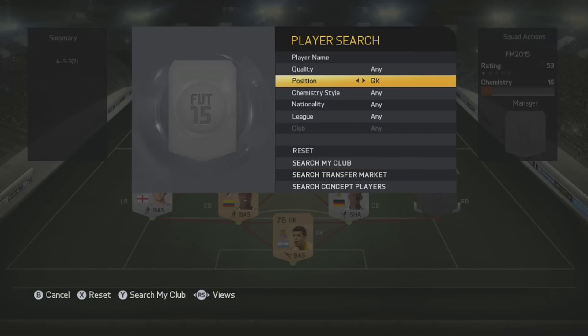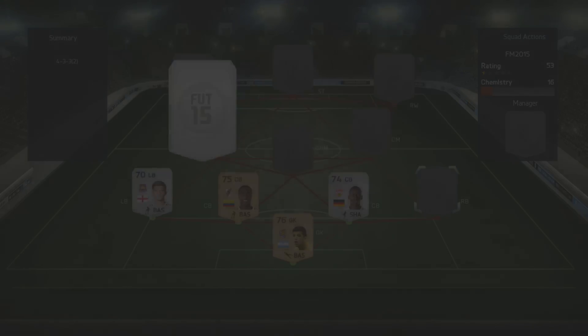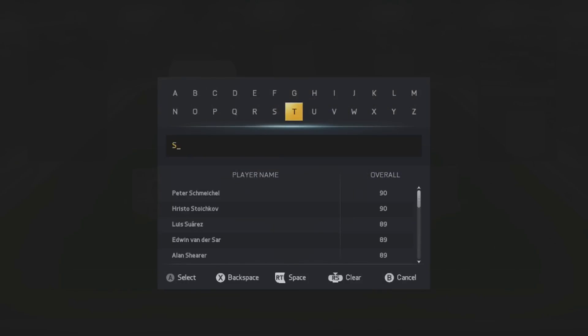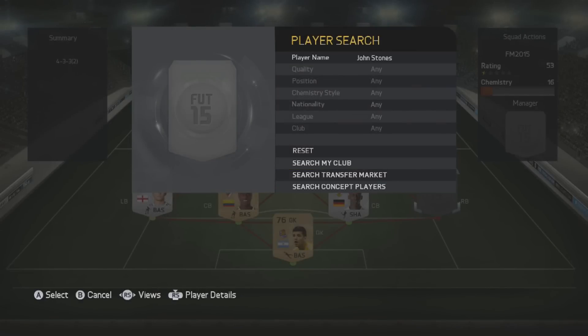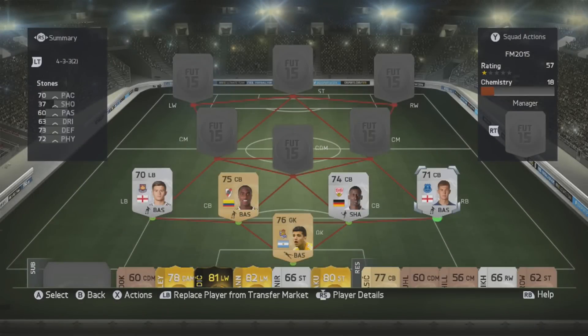At right back, my pick is John Stones from Everton - you're probably thinking what the hell. On this game he's a center back, but I've got him as a right back for the same reasons: good pace, good crossing, good tackling. He's also 16 for penalty taking, which means he actually takes my penalties - a strange one given the other players I have.